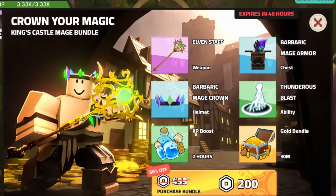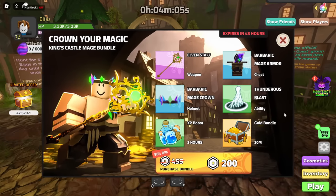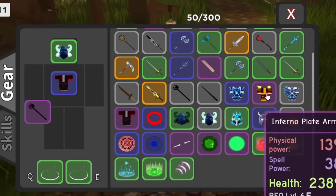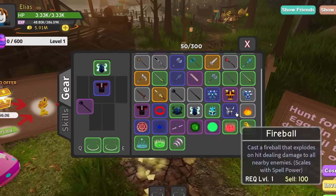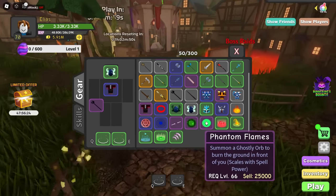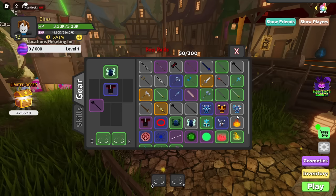Now that I'm level 70, the game is offering me the Crown Your Magic King's Castle Mage Bundle, but I'm gonna wait. In the last episode I got inferno plate armor and skull flames, and I also got a legendary. I'm debating which class to switch to, and I kind of want to grind pirate island for another phantom flames. There are so many things I can do — this is actually a difficult decision.